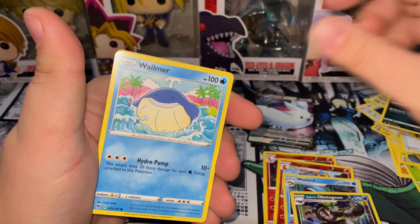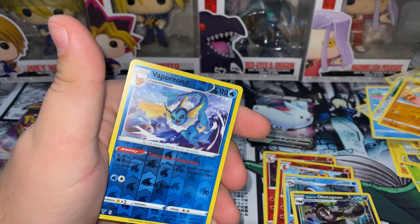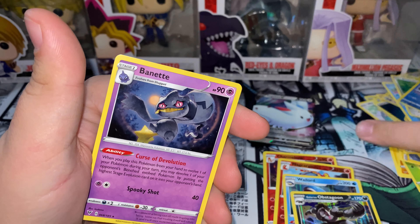Alright, down to the last few packs. Mardino, Sandile, Wilmer, Weedle, Beldon, Vampy, Vittorion, and a Banette.